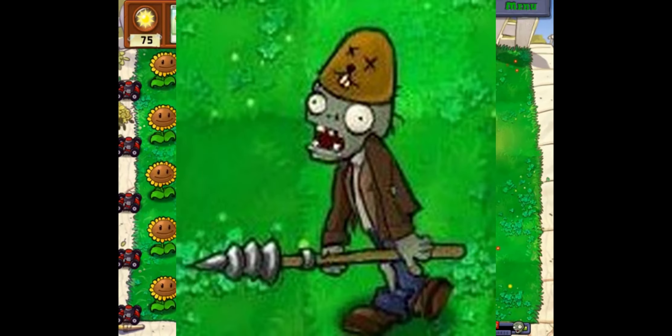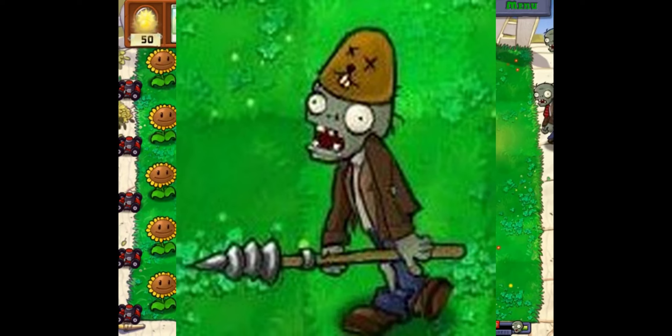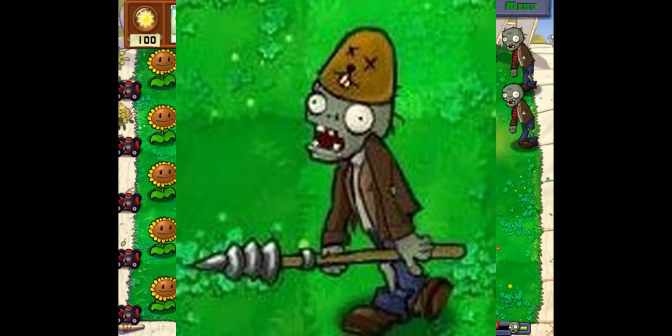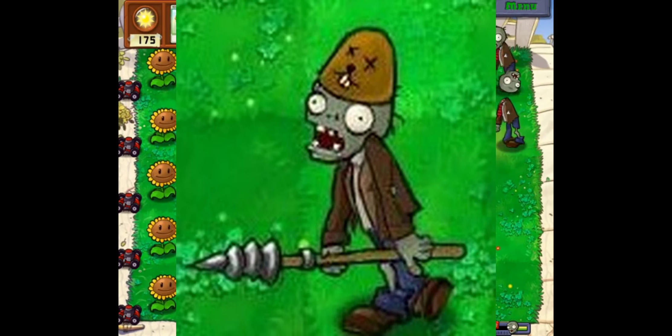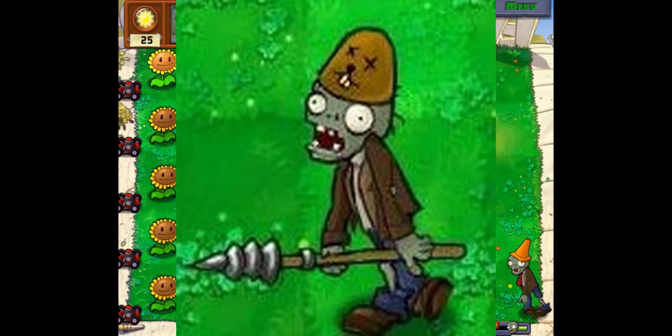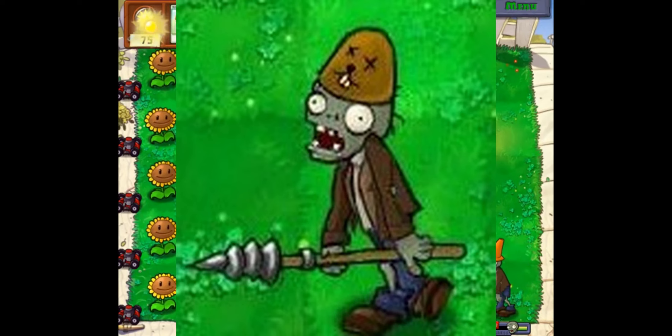Next up is the Spear Zombie. This is the exact same as a normal zombie — same health and same speed — except it just kills plants when slightly further away. It kind of works the exact same as the Arson Zombie: once you get close to a plant, it just automatically kills it. I don't really see a use for this zombie, as it basically works the same as the Arson Zombie that we already looked at. It doesn't really make a lot of sense to have basically two of the exact same zombies.